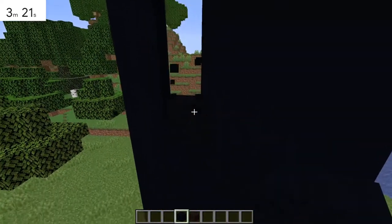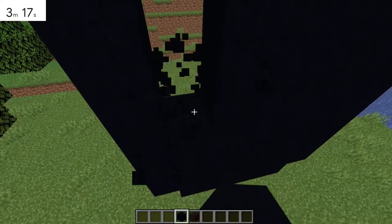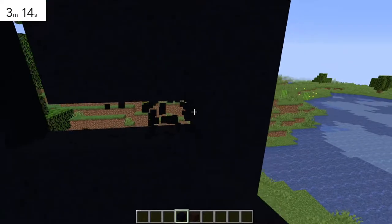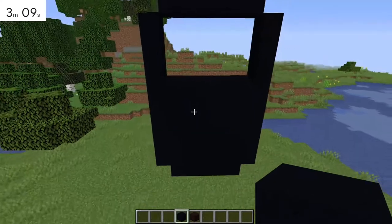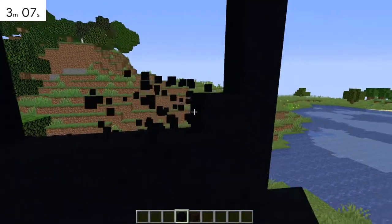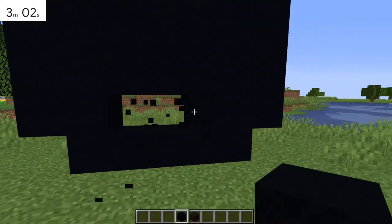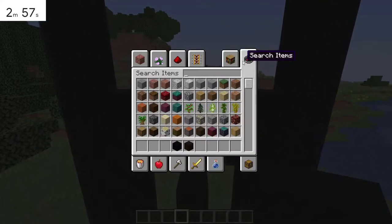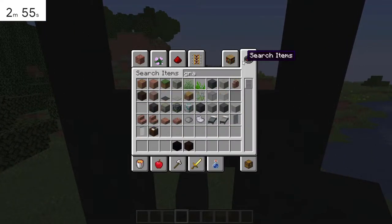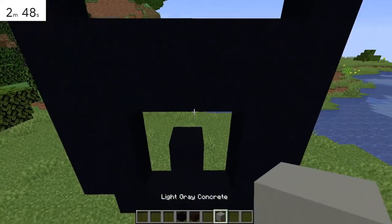So first we can start working on the screen. Trying to remember what an iPod looks like without using anything for reference. Alright, so I'll do the screen. I know there's like a little thing — there we go. Let's use light gray concrete for it. I assume we can use that. That's good.